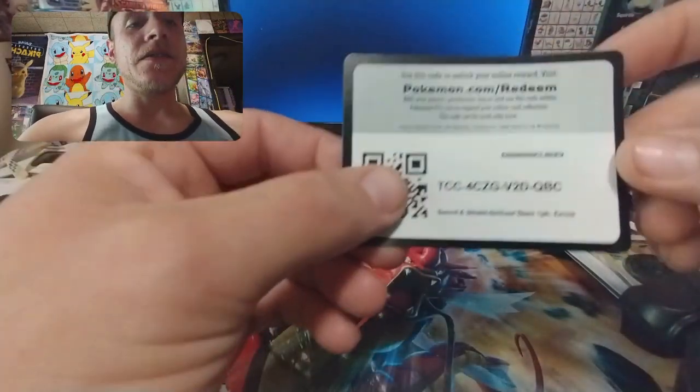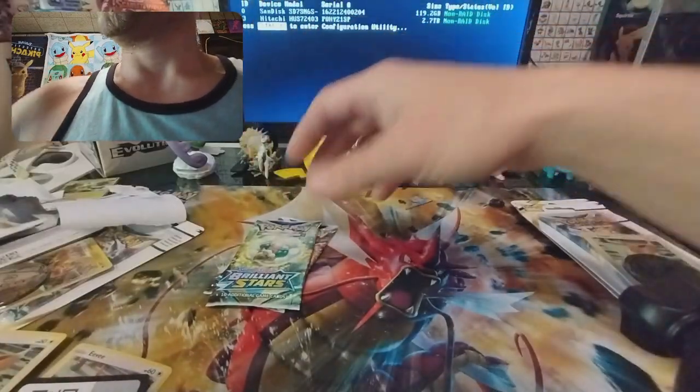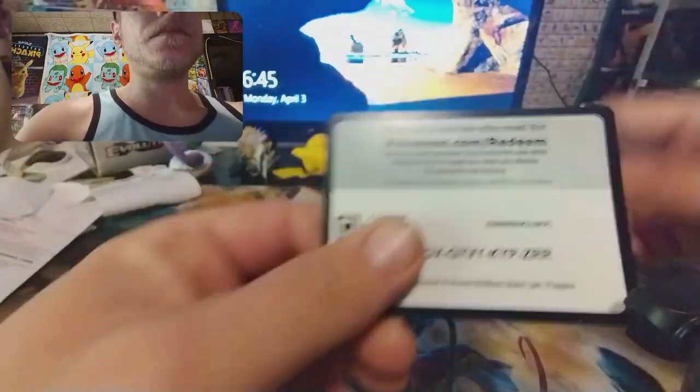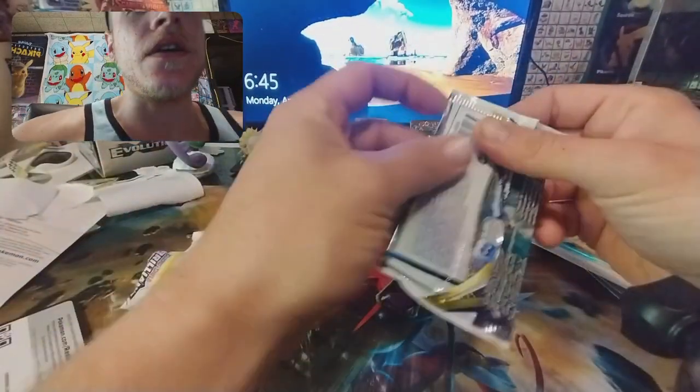There's a code — put that off to the side. And then one more to crack into before I can start cracking into the packs. These promo packs, bro. Might have to update my drivers or something — it might be something as simple as that. There's Flapple. There's another code. All right guys, here we go — three packs, Brilliant Stars. What will we get?